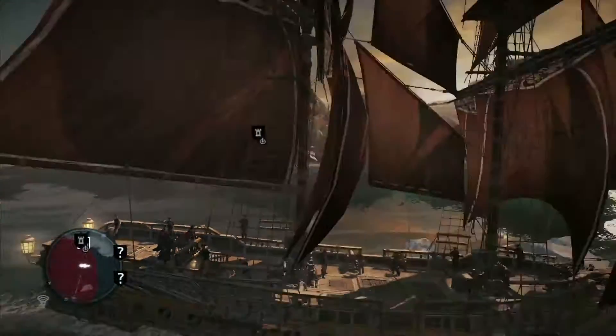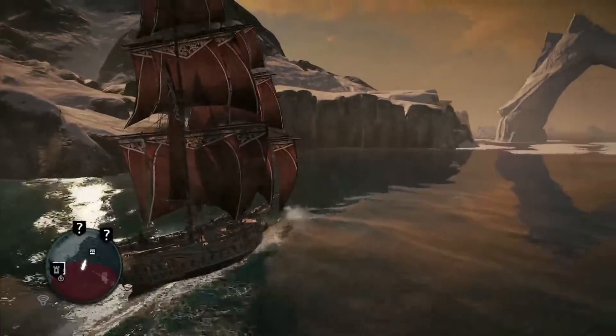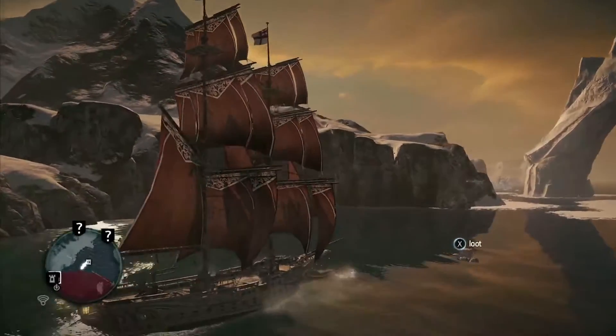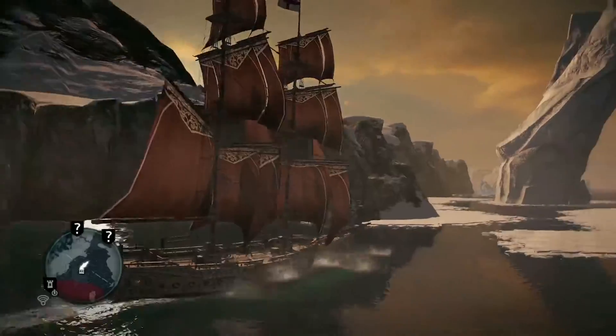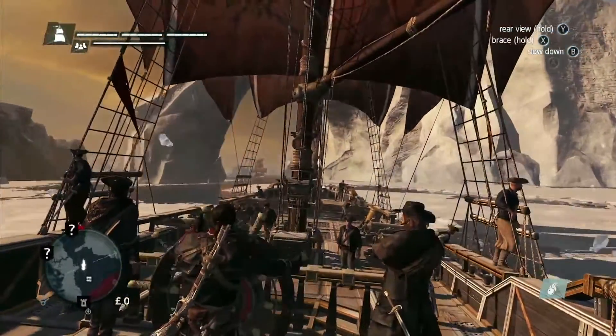We'll sail on to another location this time, the Sapphire Shipwreck, located further north in the Arctic. To get there, we'll have to break through an ice sheet that's blocking access to the area. Our ship is already equipped with an icebreaker ram, so we can cross through it easily, but this is an upgrade you'll have to gain through your progression in the story.